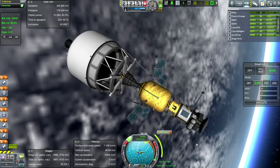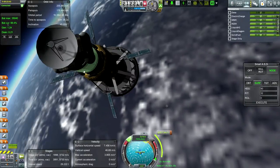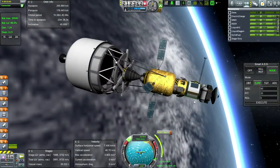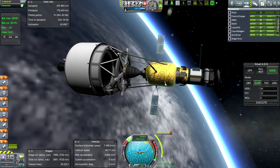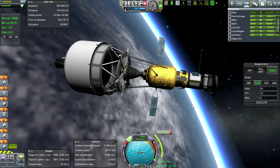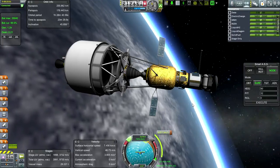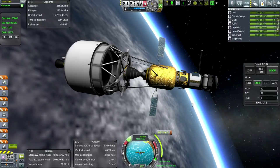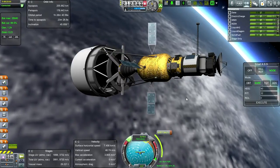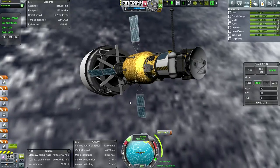We only have 20 science right now so it's a long ways off, but we've got a Science Junior, two goo containers, and hopefully sending these over to Mercury — which is very difficult to get to — will yield us some serious science. If not, we might have to plan some other mission. The reason I want those engines is because maybe we can launch out of Tanegashima, Japan.